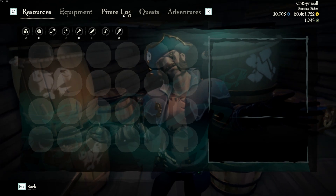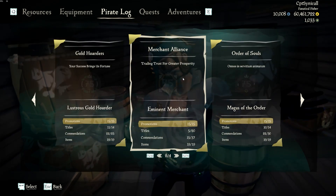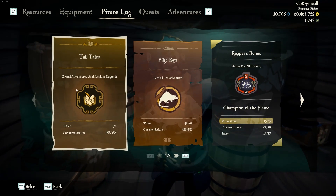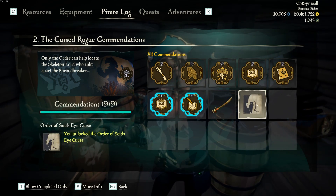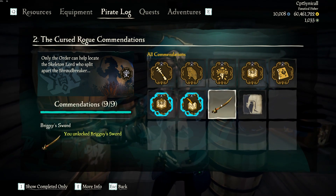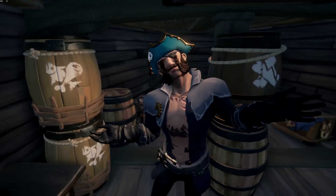This one will be unlocked on your way to getting the main Gold Curse. It's actually unlocked through the Cursed Rogue tall tale. Once you complete that one in its entirety you'll get the Order of Souls Curse, which is what you can see here.